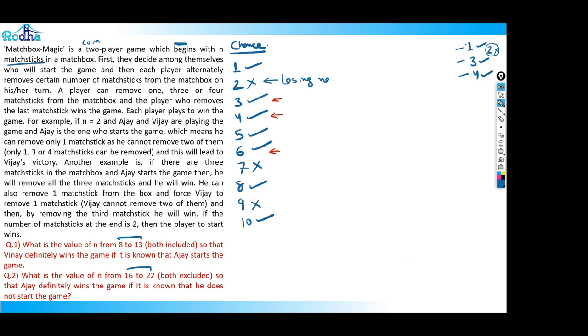So the losing numbers are 2, 7, 9 — with a gap of two, then five, then two. The next gap should be five, making 14 the next losing number. At 14 coins, the nearest losing number is nine, but I can't pick five coins, so I can't hand over a losing number to you. Whatever I pick among one, three, or four, I hand you a winning number, and you win. After 14, the next losing number is 16.